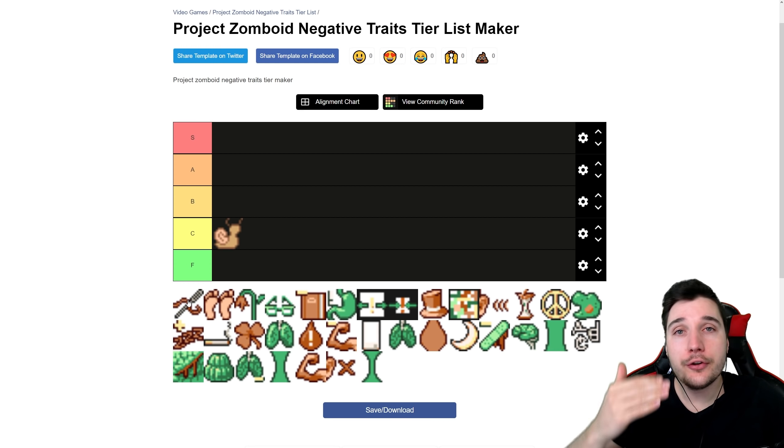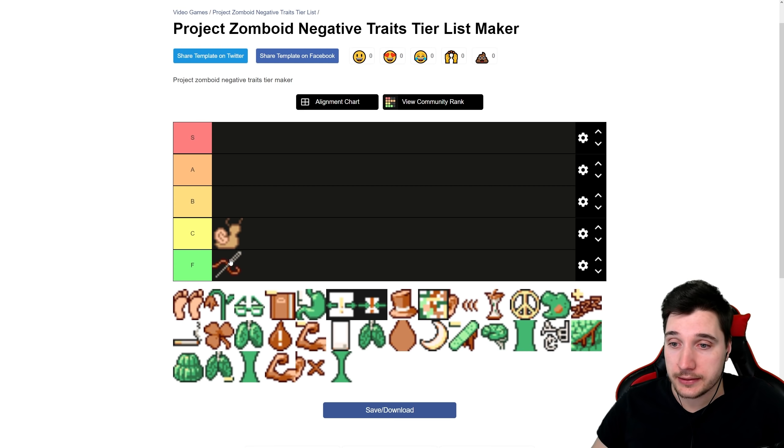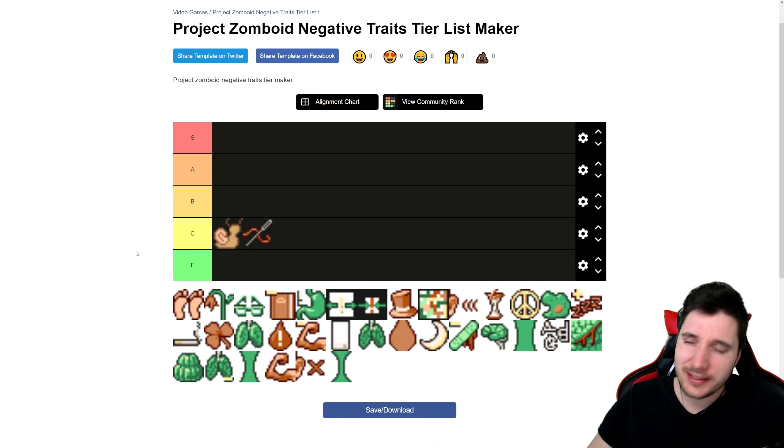Second is All Thumbs. What do you do a lot in Project Zomboid? Transfer items from a container to your inventory. What does this trait do? It slows that down. So basically half of your gameplay is going to be slower. It's a bad trade — but fine, I'll put it in C tier. It's not F, it's C tier.